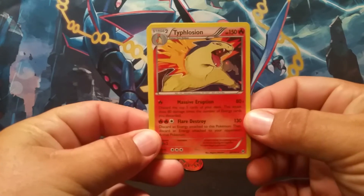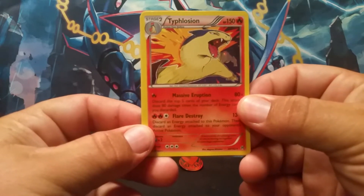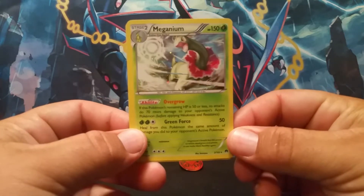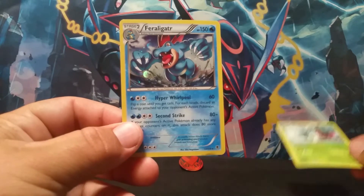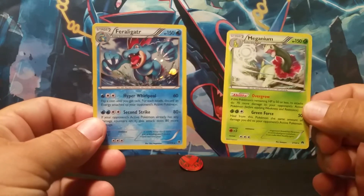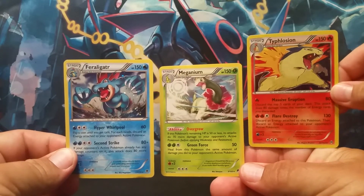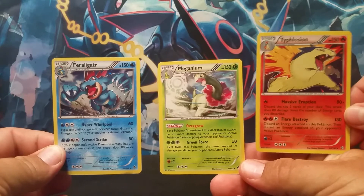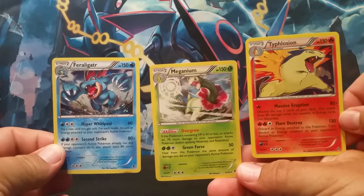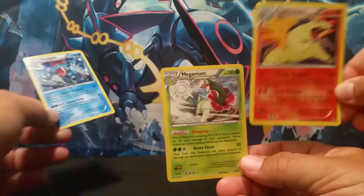They're from sets, but it does consider them a promo set. Either way, we have our Typhlosion — holographic, obviously all three of them are — Meganium, and then Feraligatr. As far as artwork goes, I'm leaning towards Feraligatr. But you guys let us know which of the three you like the best. For me it's between Feraligatr and Meganium. I think the artworks are a little bit cooler. So those are the three you get.